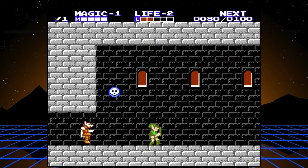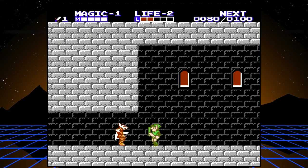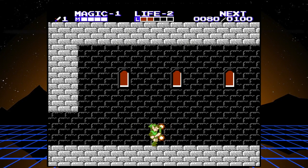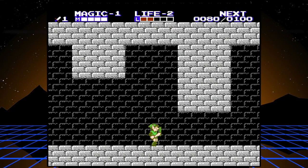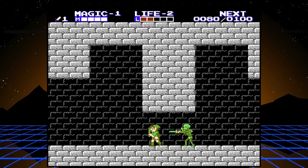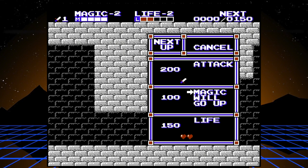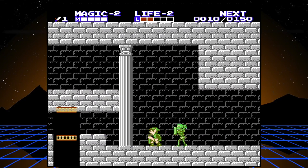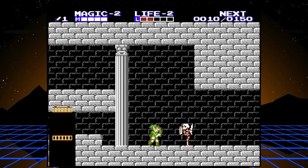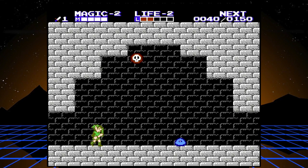Those are called bubbles - they can be killed but I don't like to fight them because these enemies spawn forever, give you no experience, and you'll slowly get smacked around and lose health. It's probably the closest thing to grinding you'll see me do - take out some of these bubbles early on just to get some quick levels. I try not to skip enemies because you do need the experience points and it stacks pretty quickly.